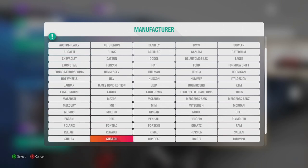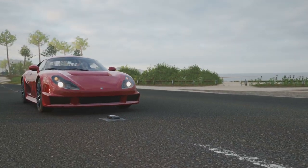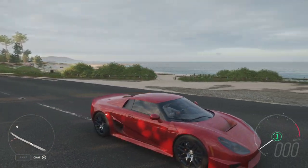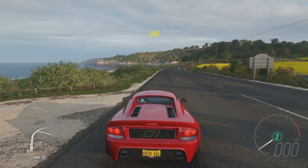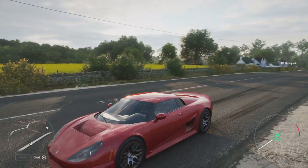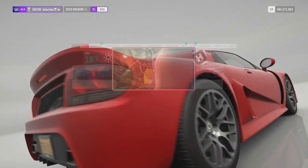The car you can win from Playgrounds is the 2010 Rossion Q1. I honestly never heard of this car — it looks like some kind of mixed car, maybe a modified Lotus or Ferrari, I'm not sure. I don't find it the most attractive car, but I'll definitely check what it can do. It's a completely new car that you win in Playgrounds.